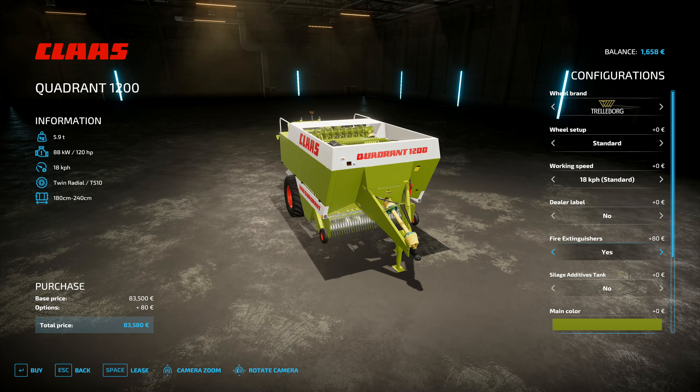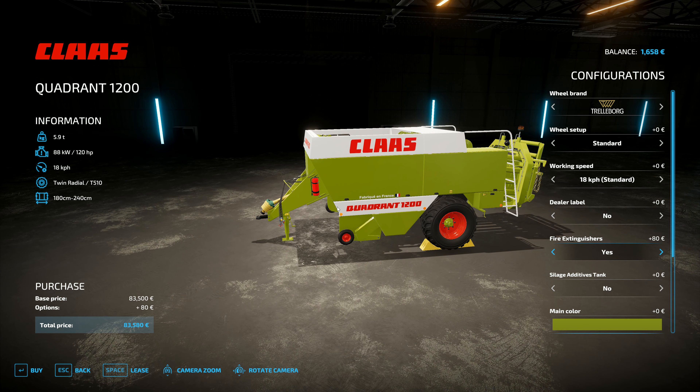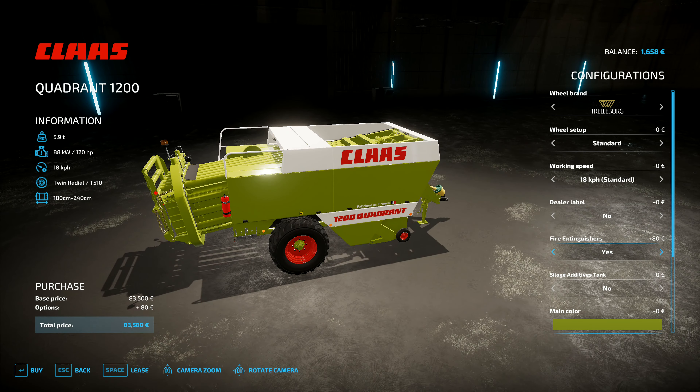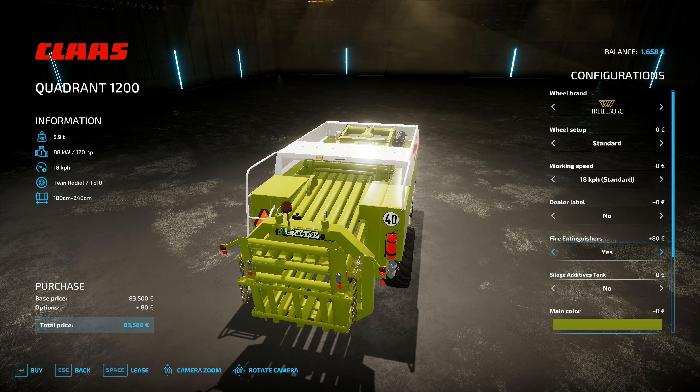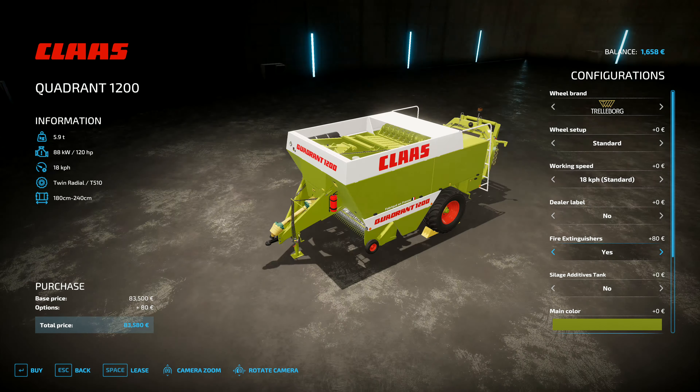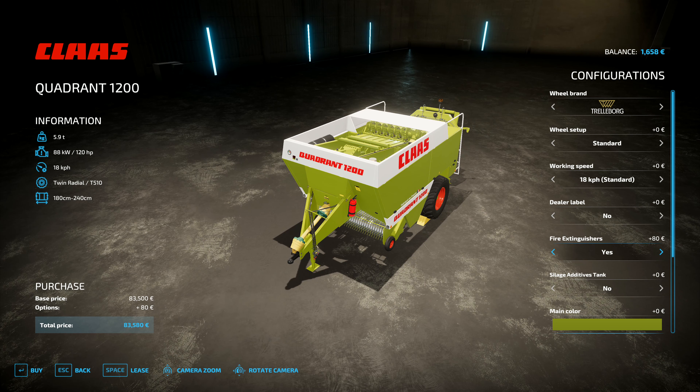We don't want a silage additive tank. Do we want the fire extinguisher? I've never known anyone actually able to put out a fire in straw or hay with the fire extinguisher on the side. Normally you just pull the thing over somewhere it can't burn everything else in the countryside and watch it burn itself down. Maybe someone has been able to — I don't really know.